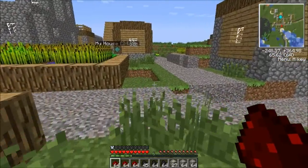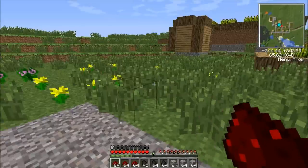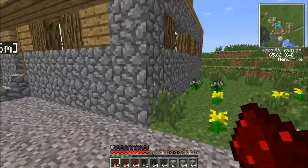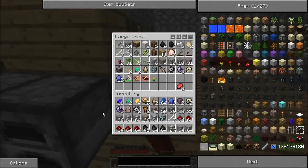Alright, home sweet home. Now, I think what I'm going to want to do is build an extension to this house off to the side here, or maybe just build another house to be my warehouse. Sounds like a good idea to me — let's make it happen.